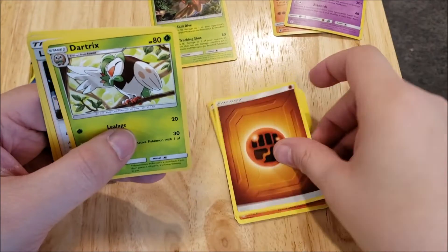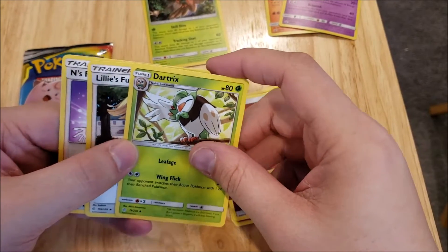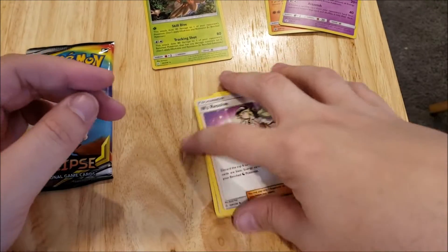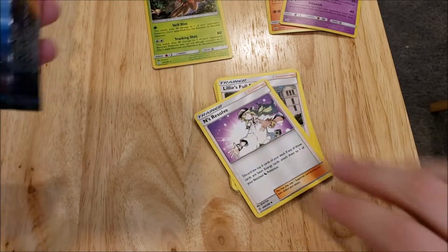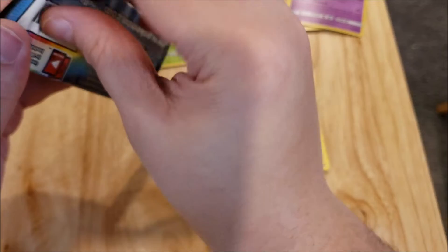So that's not bad — a Foil. And then we've got an Energy, a Dragonite, a Lillie's Full Force, and an Erika's Resolve. So not bad. A lot of those are new cards from the previous set.